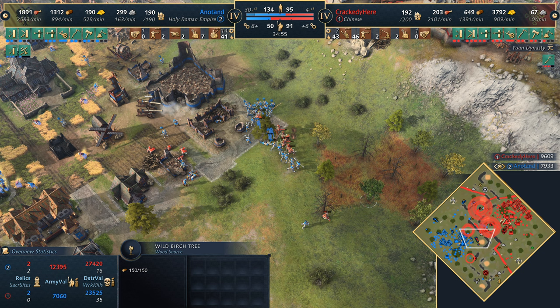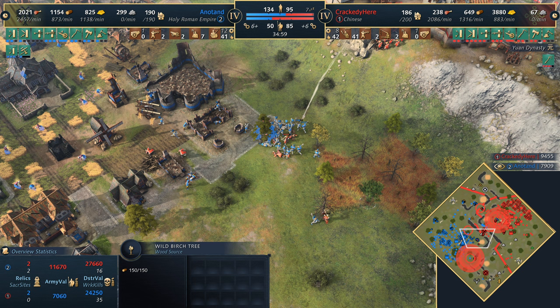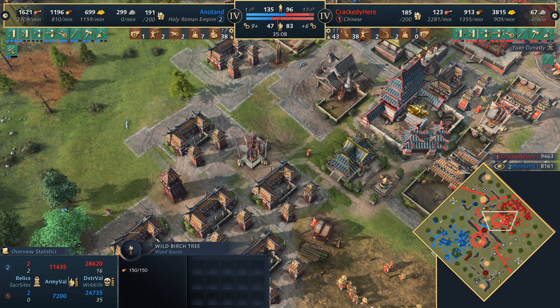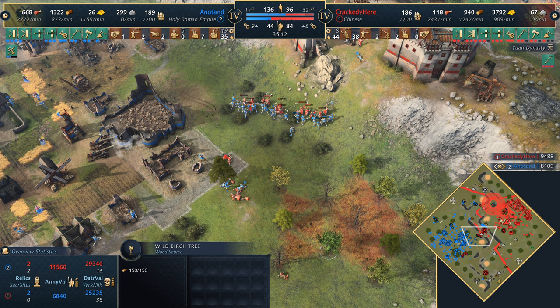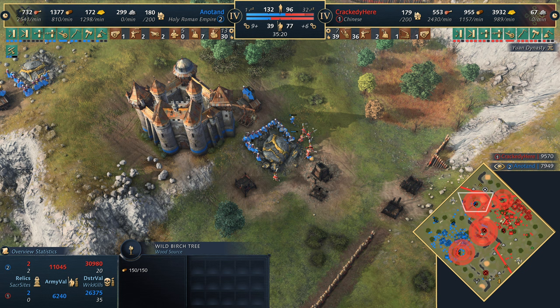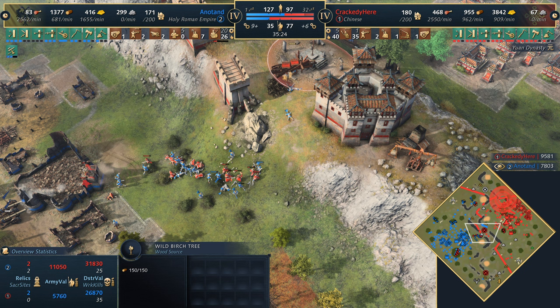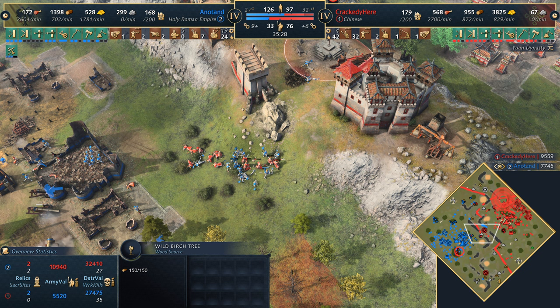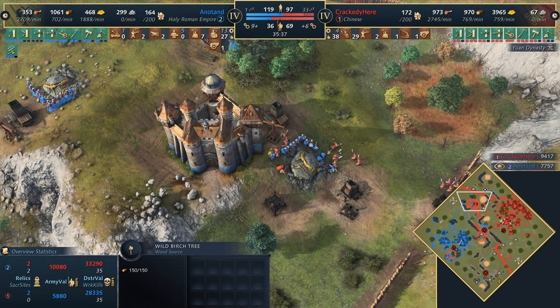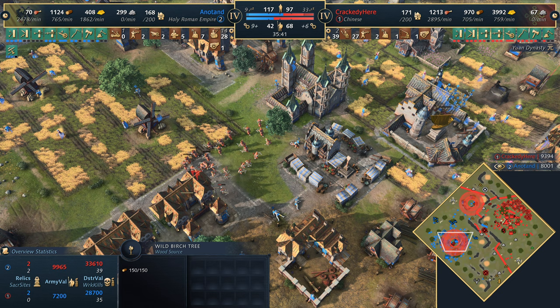Crackity sure has the military advantage, but Anadan secured gold and did what he needed to do. He was able to raid Crackity and force the army back, slowing down the push. The situation for Anadan is not looking as bad as it once was. A little bit of raiding with Palace Guards on the villagers at gold - but with the Palace of Swabia he should be fine, he'll print villagers again. Look at this - Anadan doesn't even care, he's gonna keep mining away and replace the villagers.